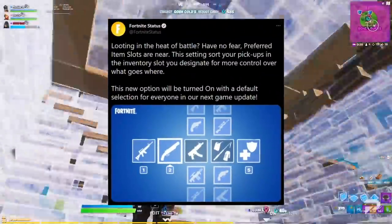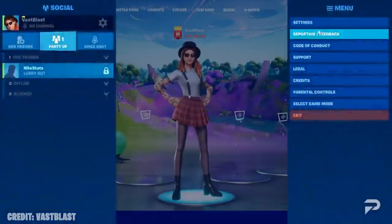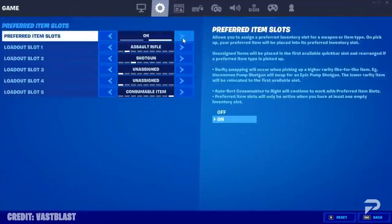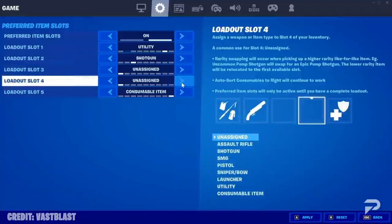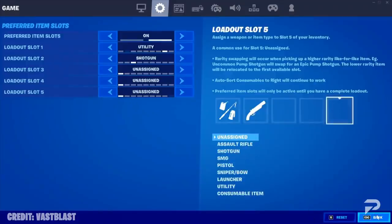The big news for this patch though are the new preferred item slot settings. With these settings, you'll be able to personalize your item slots to automatically place weapons in a specific slot in your inventory. This means you'll no longer have to struggle to flip your shotgun to the bind that you like when you first pick it up, because everything will just automatically go where you put it. This is going to really improve looting and should make the game much more smooth to play.